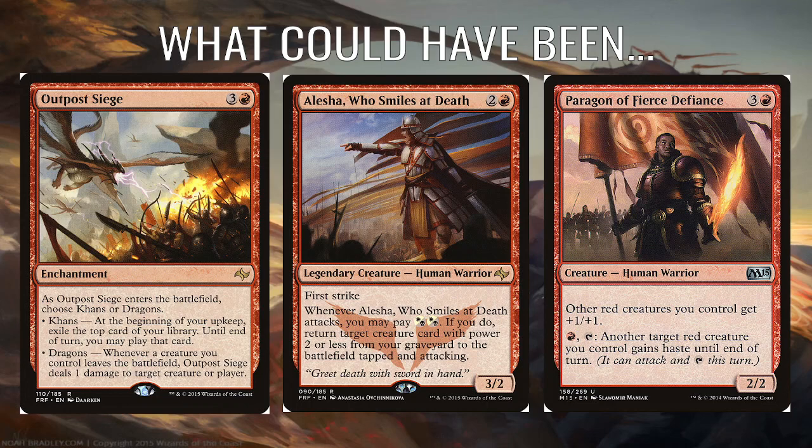Going back to what I said about Geist of the Moors, I think a better card would have been Paragon of Fierce Defiance to fill that uncommon slot. Paragon of Fierce Defiance: three and a red for a 2/2 that gives all your other red creatures +1/+1. You've got mostly red creatures in the deck, and it's tilted more towards red. It also has an ability: pay one red and tap to give another red creature haste until end of turn — kind of redundant since pretty much all the red creatures here either have haste already or have Dash to gain haste. But it's mostly here as an anthem effect for your red creatures, which are generally on the smaller side. You could also have had the white Paragon, which gives white creatures vigilance, but I think the red one fits more.